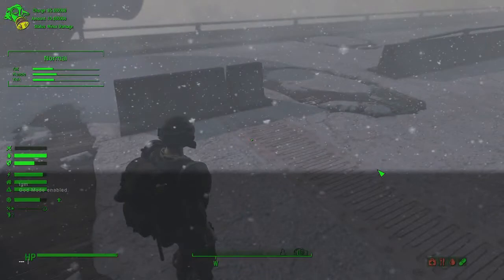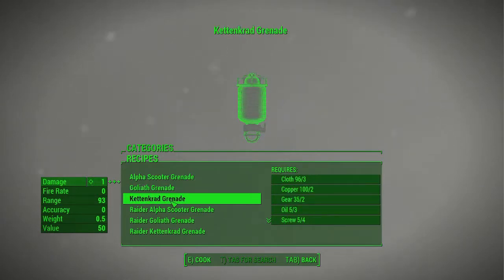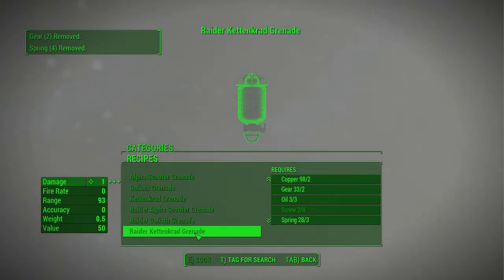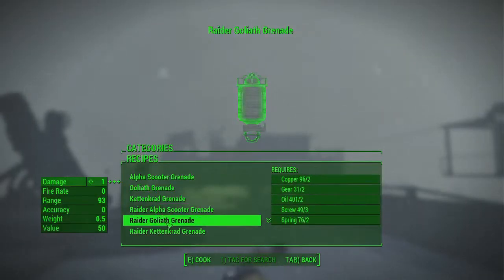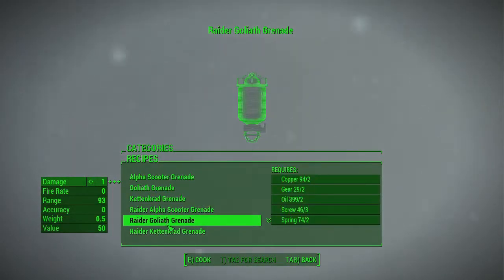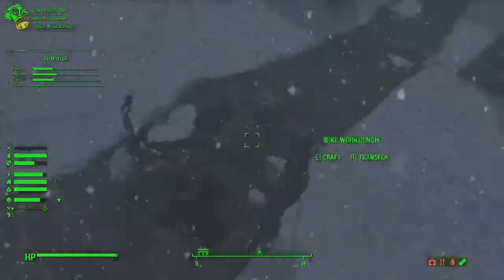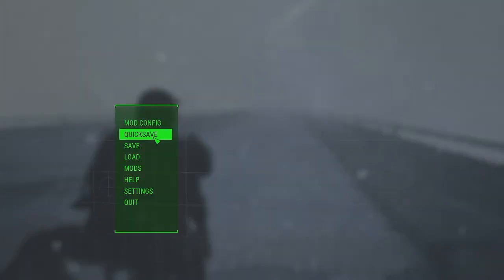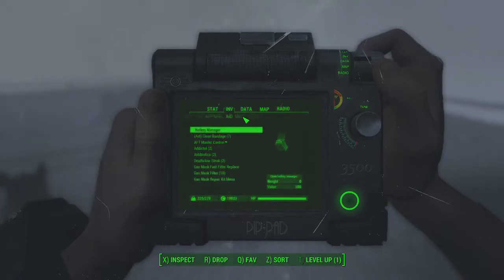Now I need copper. Alright, so we have the first three — let's get this one. I need more screws. Alright, so Raider Goliath and Raider Kittencrab Grenade. Let's go ahead and check these out — I do want to save first.